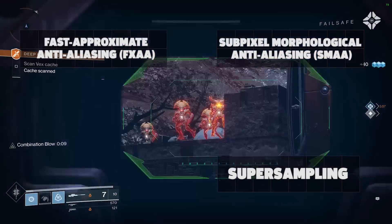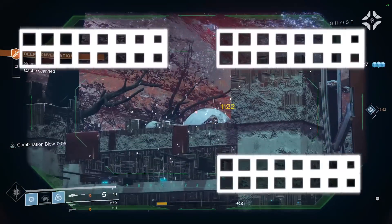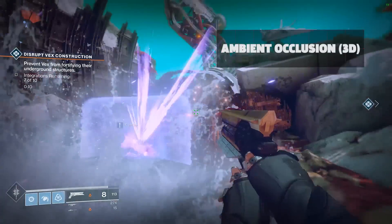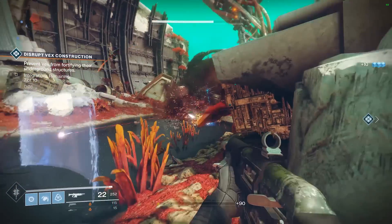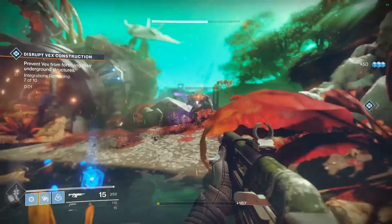Super sampling is possible through increasing the render resolution — it's visually superior, but also taxes performance big time. There is also a never-before-seen ambient occlusion option available, simply marked as '3D' in the menu. It's proprietary tech that adds more depth to the look of object shadowing, more so than HDAO, and is similar to techniques like HBAO+.